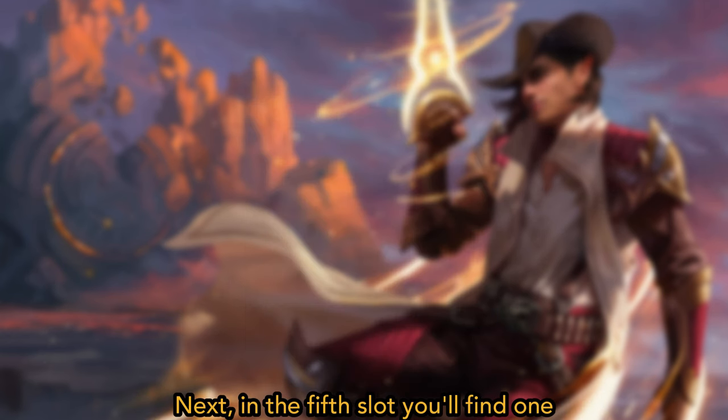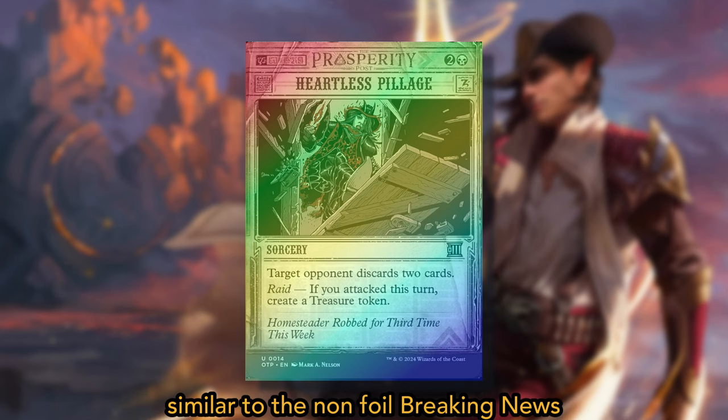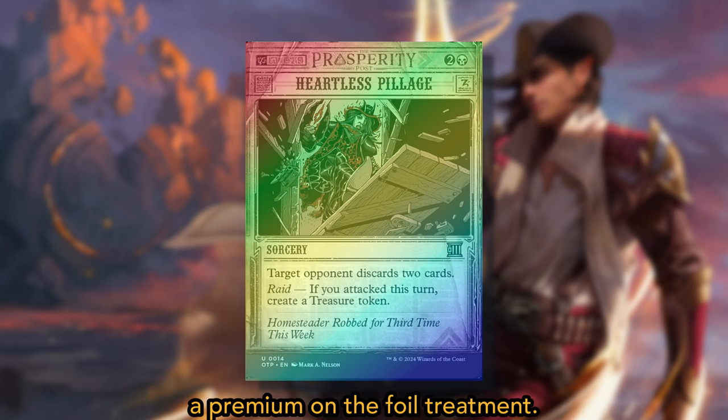Next, in the fifth slot, you'll find 1 traditional foil Breaking News uncommon. Similar to the non-foil Breaking News uncommons, you'll have the same odds with a premium on the foil treatment.